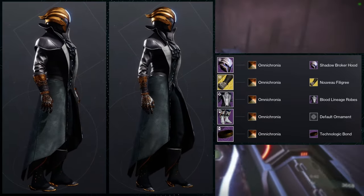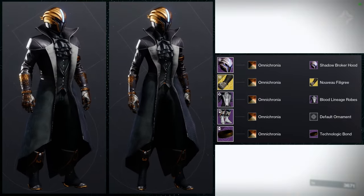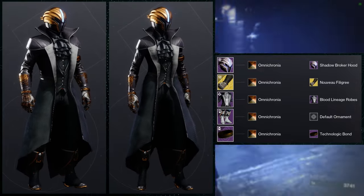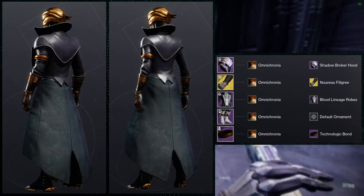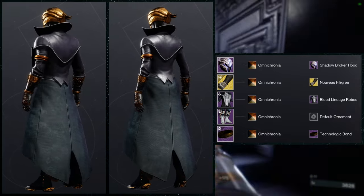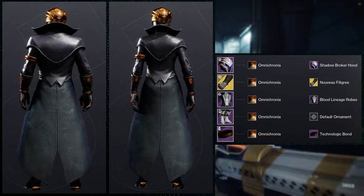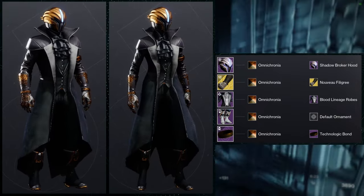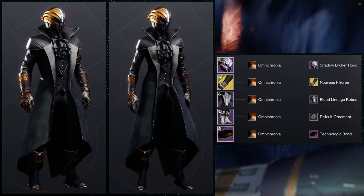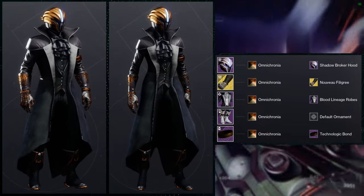For the next set we're going to be using Carotid Grip, and I actually like this set a lot — I think it looks super cool. For the helmet: Shadow Broker Hood. For the arms: Carotid Grip with the Nevoile Filigree ornament. The chest piece is Blood Lineage Robes. Obviously the boots are the Parade boots, and the bond is the Technologic bond. I love this set because it looks so bougie — it's kind of like a vampire meets butler aesthetic. The chest piece is vampire-themed from Halloween, but the boots go really well with it. Everything except the arms and boots has that orange-platinum look, which I like. The only thing I would switch out is the helmet — that's the only piece I'm on the fence about, but I still like it for this set.